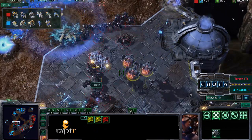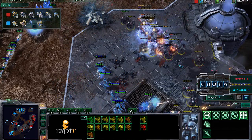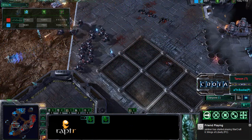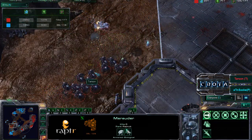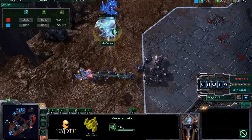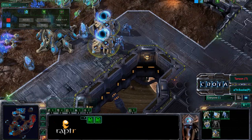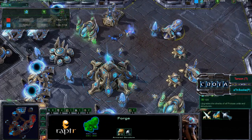Another carrier comes in but gets destroyed by vikings — too many vikings in this engagement. Three vikings, zealots now trying to charge against the marauders, more psy storm coming in trying to separate the whole army. Stalkers getting pinned off — a 2700 mineral army versus a 900 mineral army. Both sides taking heavy losses, but Tarson's marauder army dealing a lot of damage, taking down an assimilator.